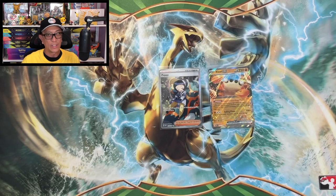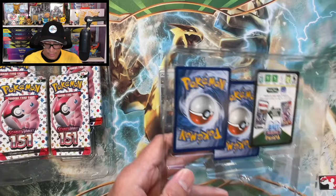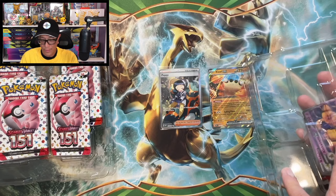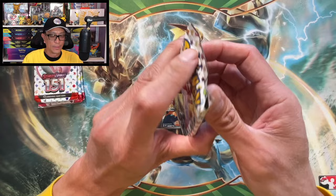I don't know if we even made a dent for the profit or loss, but here we go - Alakazam EX. Let's hope for the best. There it is. We got the Alakazam, Abra, and Kadabra promo cards. Pull out your code card, there you go.